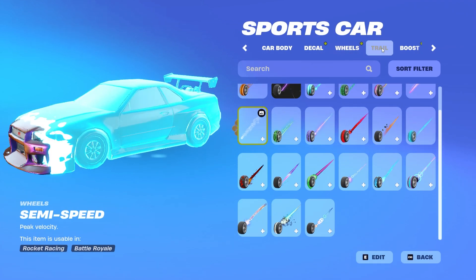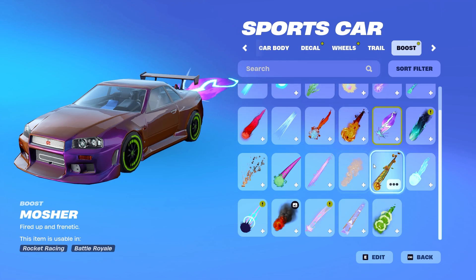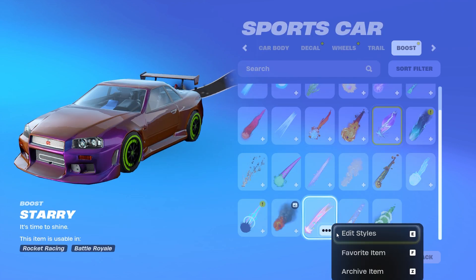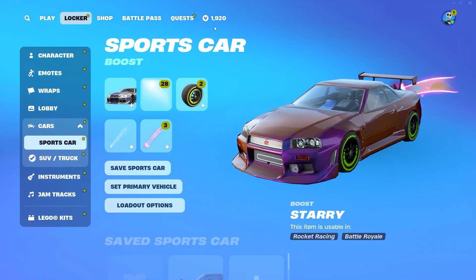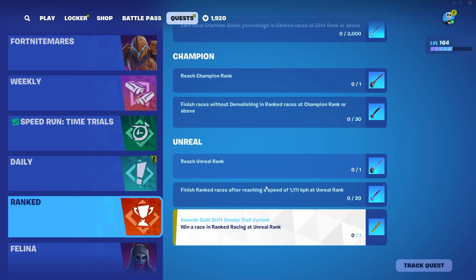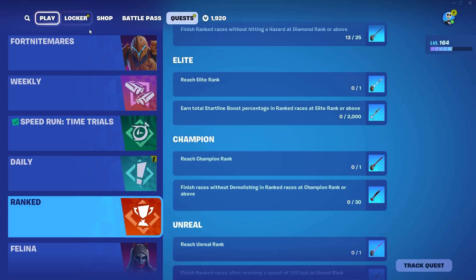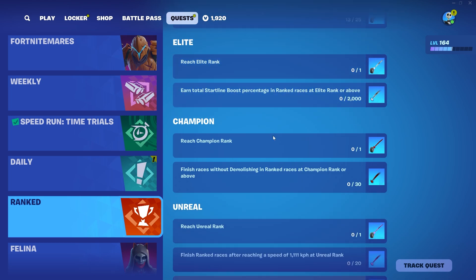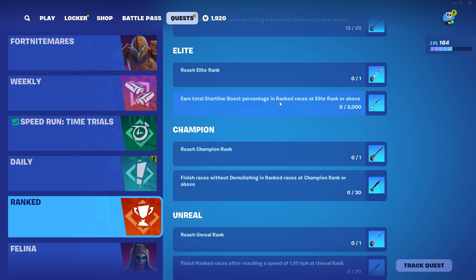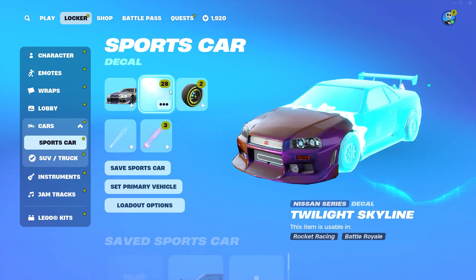What you have to do for these ones is the time trials — right now you have to get one minute in Outpost to get the gray one. Some items just do not look good in Rocket Racing; some of them look better over in Rocket League, that's why I'll be showcasing them in both. Let me head over to the boost first — we'll showcase the Starry boost, the brand new Starry boost that you get from ranked.